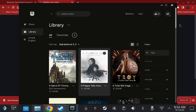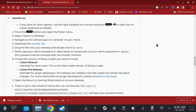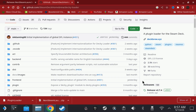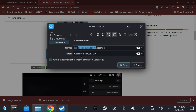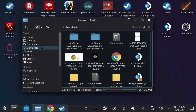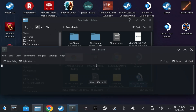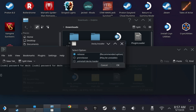This next step is optional but will really make your library look fantastic. I'd recommend downloading the Decky Loader — go to the Decky Loader link in the description, hit the big download button, download the Decky Installer, and run the Decky Installer.desktop file. Accept the warning — this does need a sudo password. If you don't know your sudo password, I'll put a link to our guide on how to set or reset it.